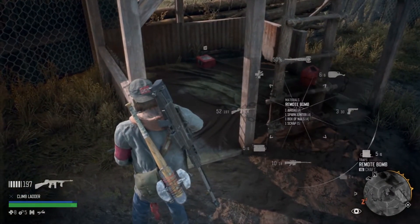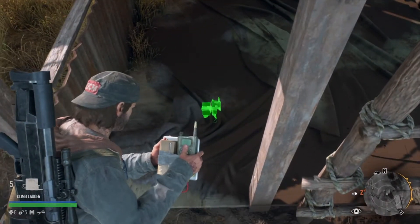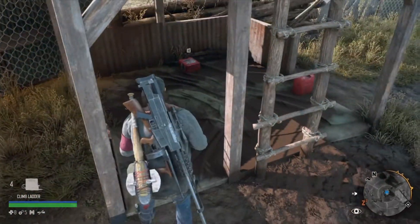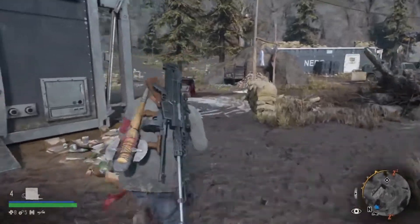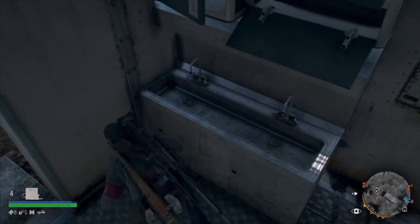I'm going to place a remote bomb — you are going to need remote bombs to do this farm. I'll place it right there, that should be good. And there's going to be a third one right in here next to the building.